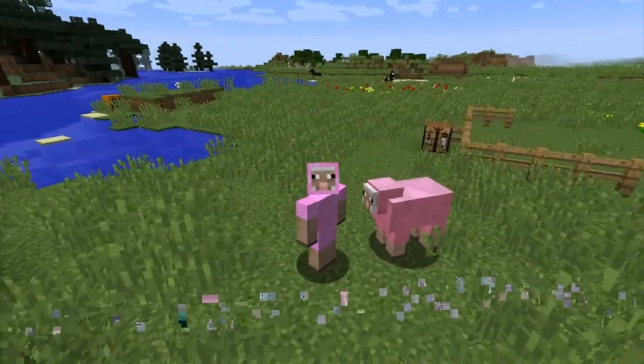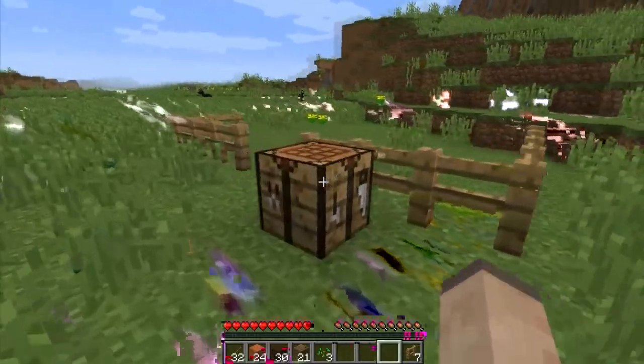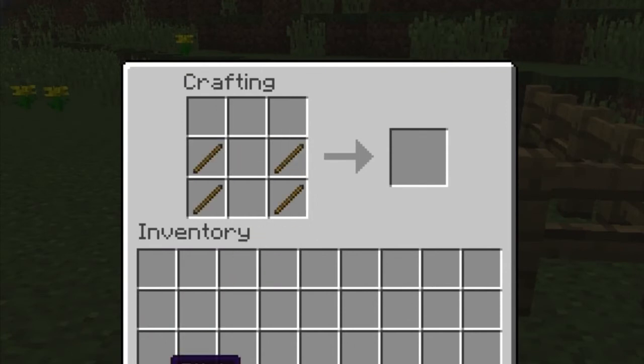How to make a fence gate in Minecraft. This is very simple to do and all you need is a crafting table, some sticks and some wooden blocks. What you do is you get your sticks and you put them like this, and then you get your wood planks of choice.